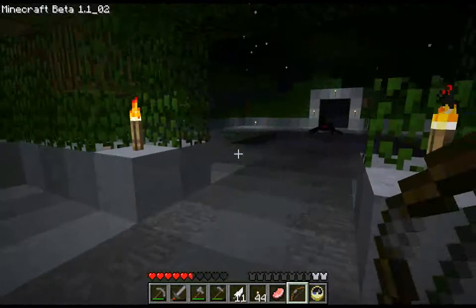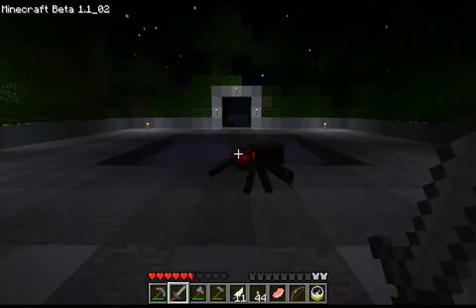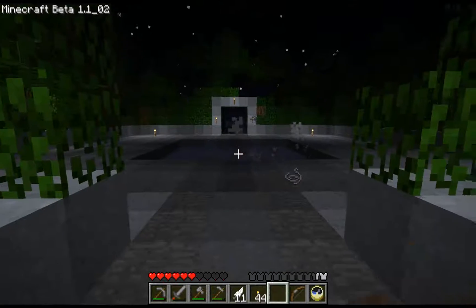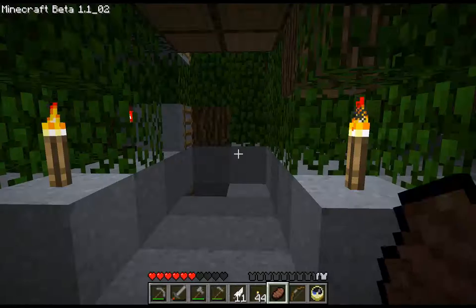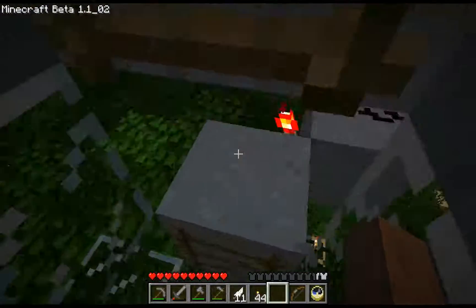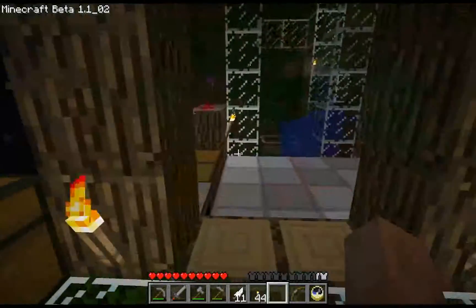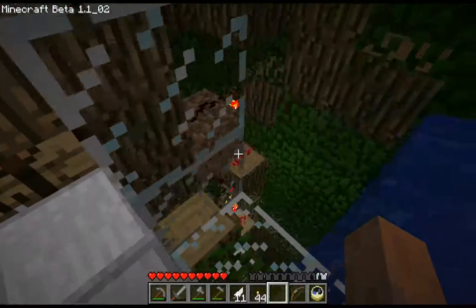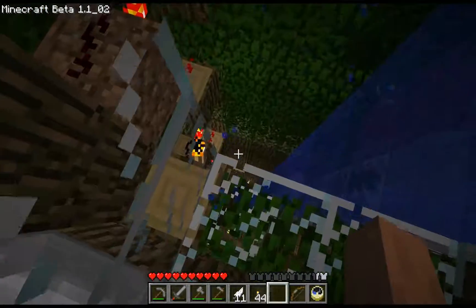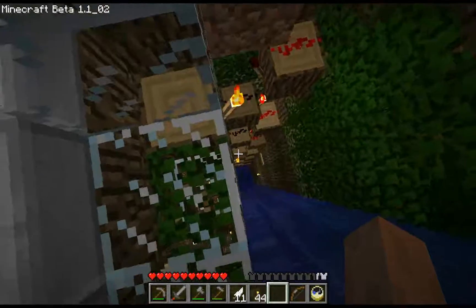I've got my switch up there. Somehow a mob got in here — no good. So we've got the torches going down, the switch goes down, down, down, snakes around — you can see it under me here. It's inside the trunk of the tree, so we're inside the trunk right now. I've got my little six-by-six elevator shaft, and you can see the alternating downward vertical wire here.